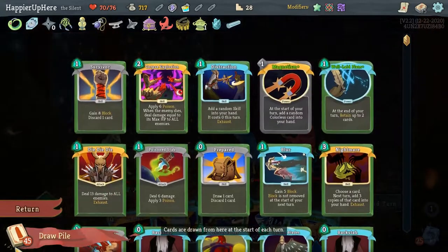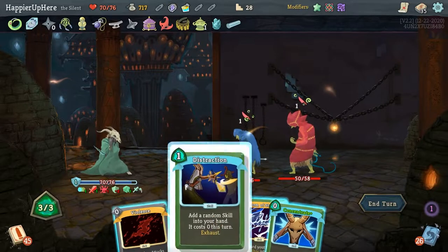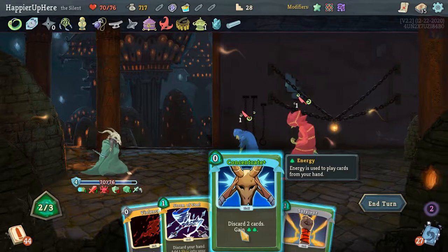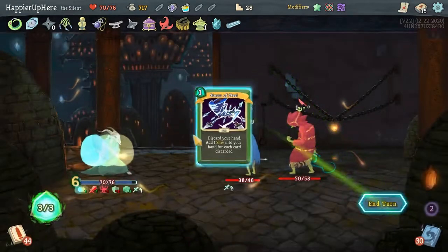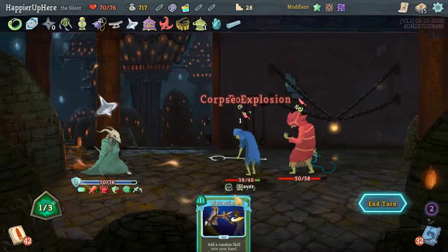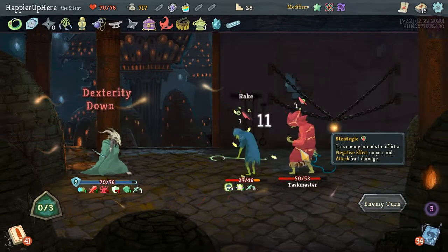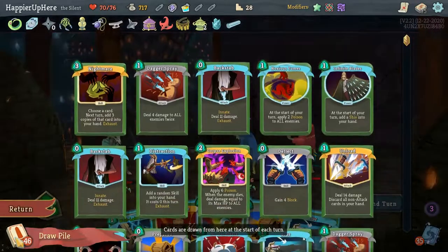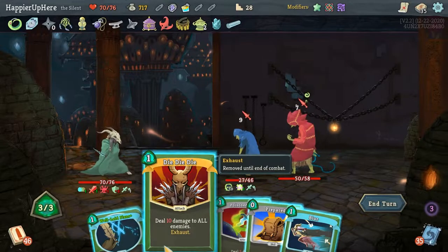I have a Corpse Explosion coming up — I'd like to play that, it'll make my life much easier. Let's do Blind — not Violence. Distraction gives me an Escape Plan. Concentrate, get rid of these two and Storm of Steel. Corpse Explosion, and now I should be able to kill. The back liner is not going to die when the front liner dies, but it'll get close. I'm not Intangible anymore but I'm close to being able to kill.